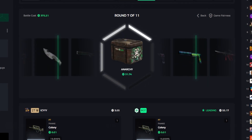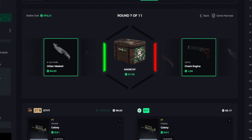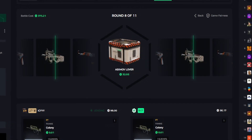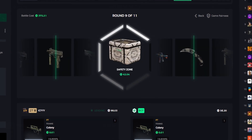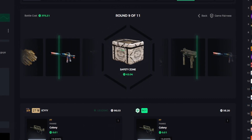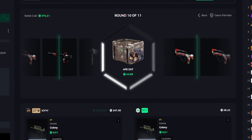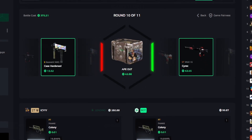Anarchy, keep going — let's go, 31. Boom! We just got a knife — let's go, 94! We're on the Lead, that's what we love to see. A Foresty the Path for three cents, keep going. A Player Two 450. Ape Out. Case Hard, not for 14.